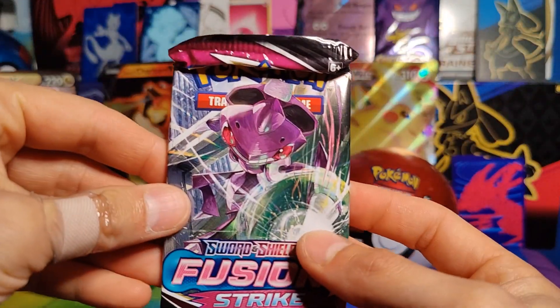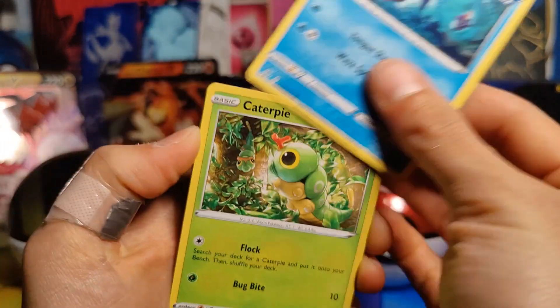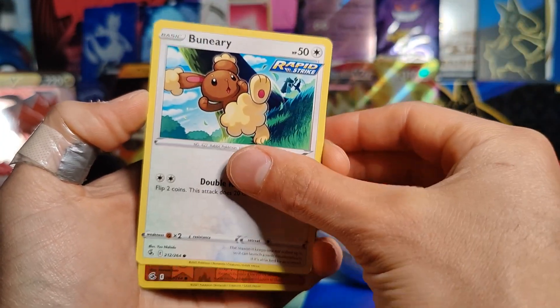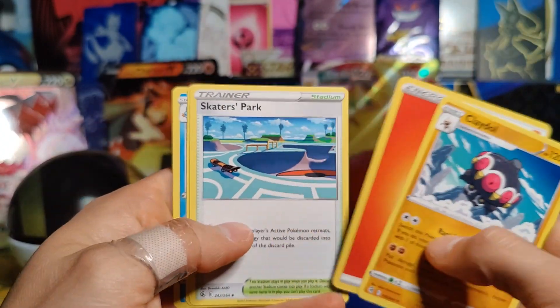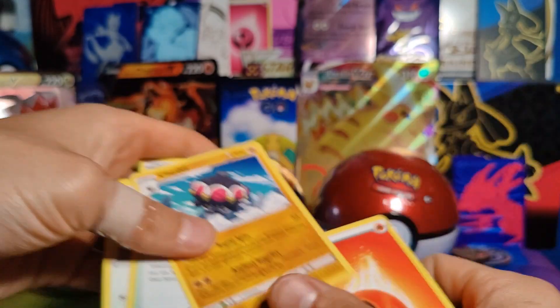Fusion Strike is next. You guys just saw me open up a bunch of Fusion Strike, so let's see if we actually get a chase card out of here. We got Shellder, Caterpie, Drillbur, Shinx, Buneary, a Reverse Holo Sizzlepede, and a Rare Claydol — no holo, sadly. Then Skater's Park, Lopunny, and Marshtomp. Nothing in that one.